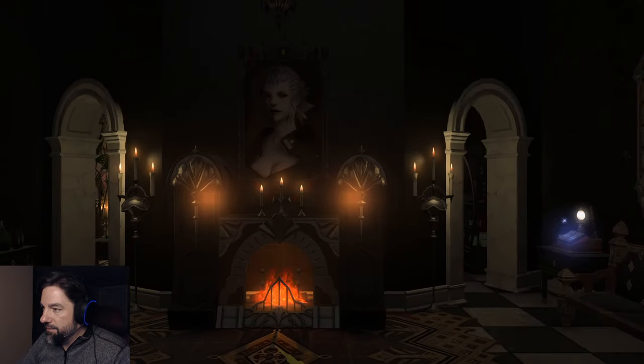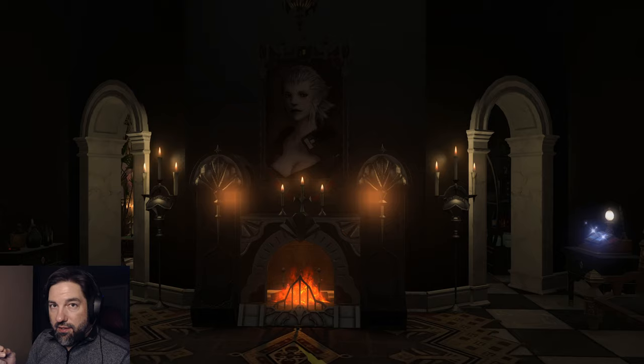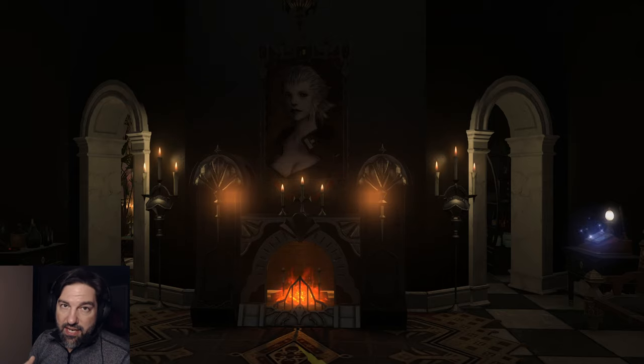We're going to start with the apartment and go from there. What's really, really nice about this apartment that you'll see is it just proves what can be done with this space. So whether it's an apartment, an apartment complex in one of the housing areas, or a room in a free company house, anyone can get into this housing. So if you don't have the Gil or houses don't come up on your server, but you're interested in this aspect of the game, apartments are always available. And if you're part of a free company, free company rooms are always available — it's an easy way to get into housing.